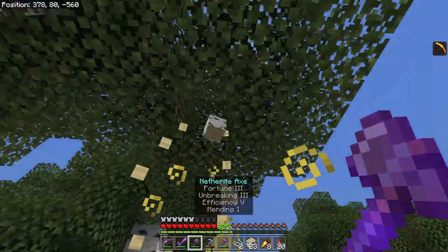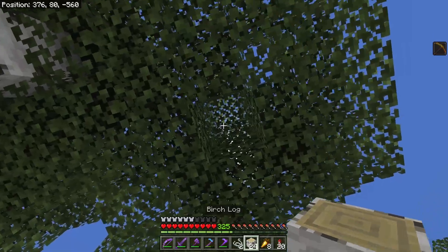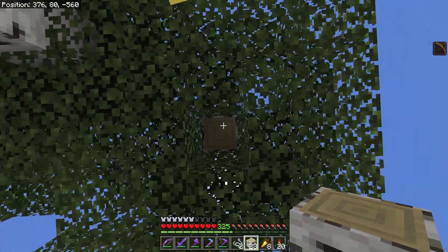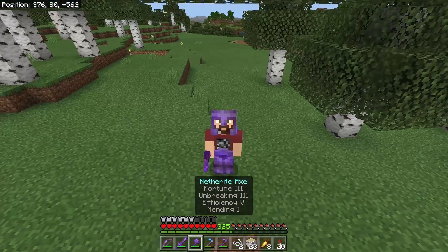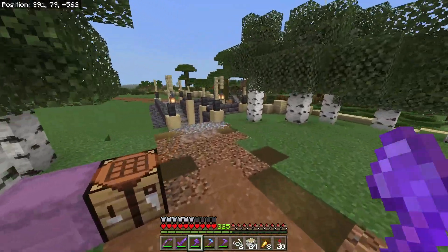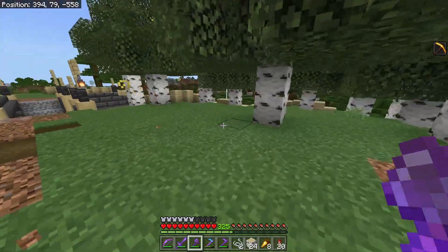If you chop all the wood down, those leaves will fall. But if you leave an extra log up top, you'll end up with what a lot of Minecraft players call a UFO — a floating set of leaves with no tree below it. Do not leave UFOs in your world. Birch trees are nice and easy to chop down and get lots of wood quickly without having to do a whole lot extra.